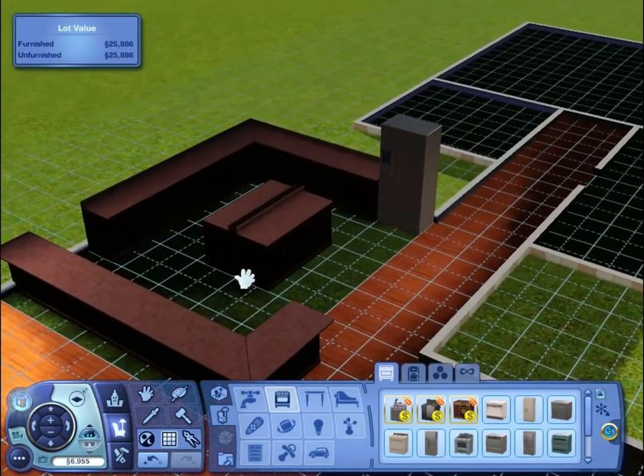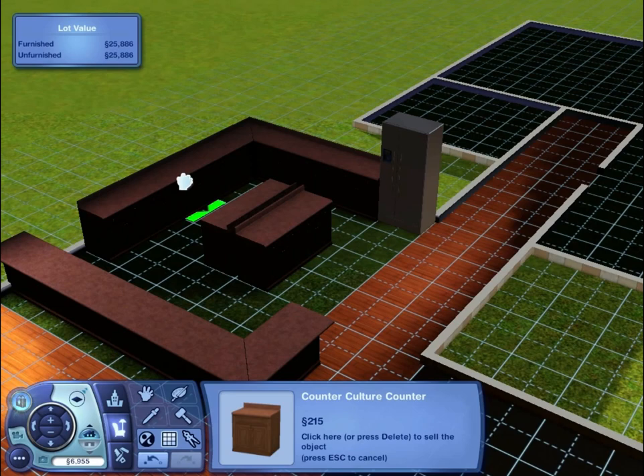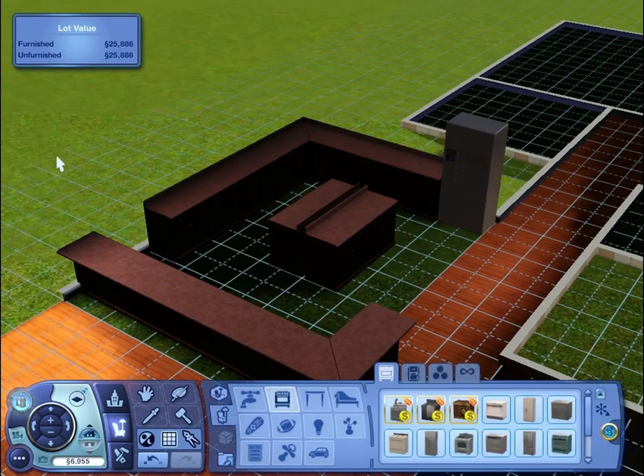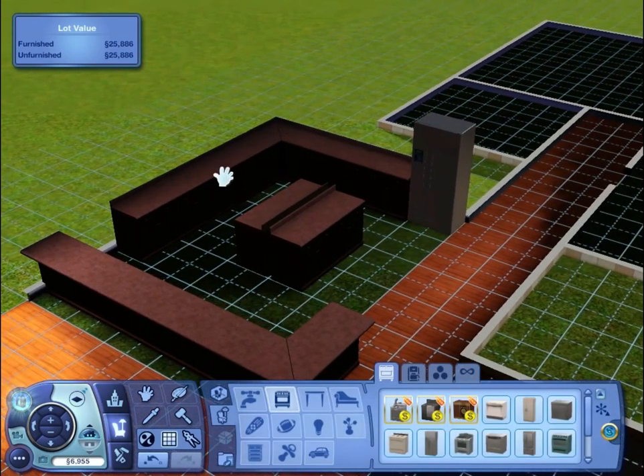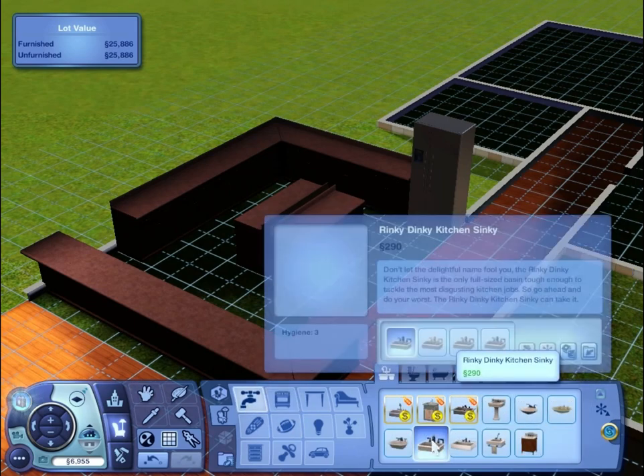Yeah, so we're probably gonna have to do the money cheat — which I think for Sims 3 it's not rosebud, I don't think it is. But there will not be enough money because they start off with 20k. Let's always get a sink in because they do wash with a sink here in the White household.